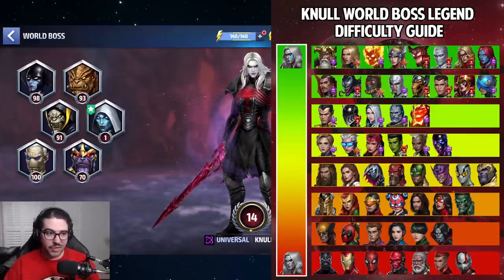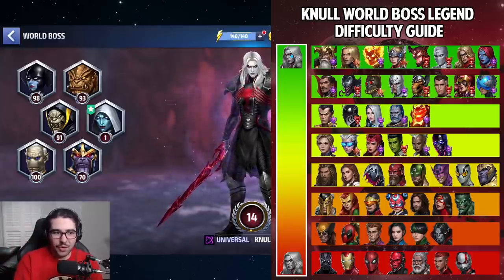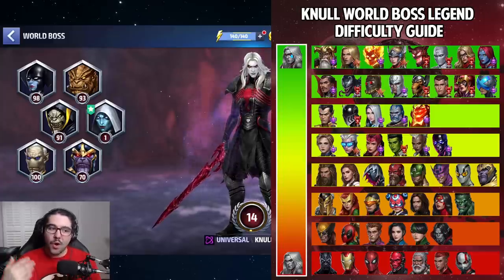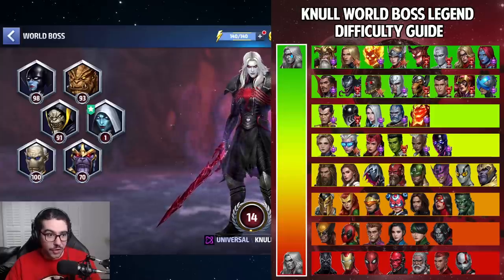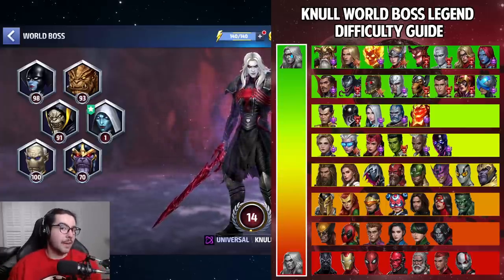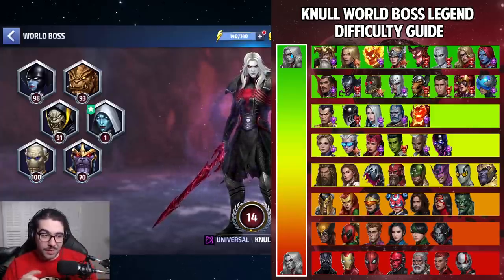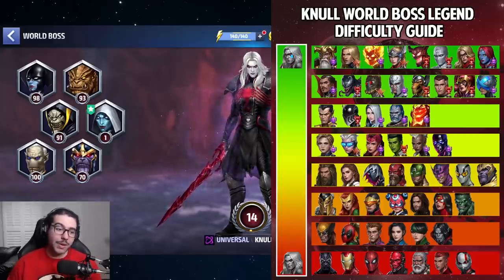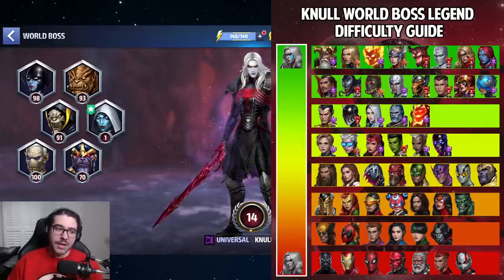Damage is obviously first, but if a character does a lot of damage but you have to play perfectly and can never get hit, that drags down their value because if you don't have a perfect run their damage suffers. The third thing I considered was leaderships and passives — like Mystique's support passive, which is obviously the best on this list, or Medusa's passive for Inhumans, Storm's passive for elemental damage, and Cyclops's passive for energy attack. I bumped up those characters a bit because of those passives.